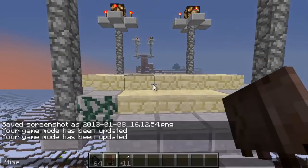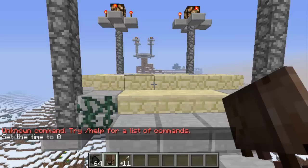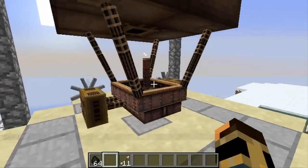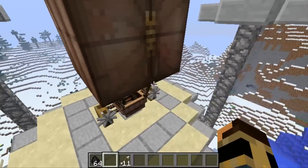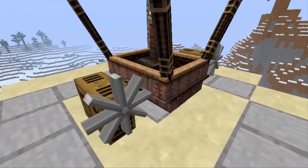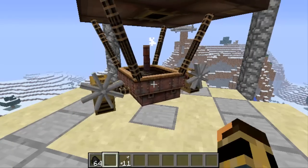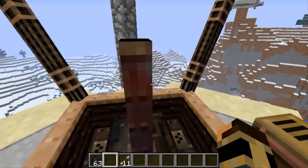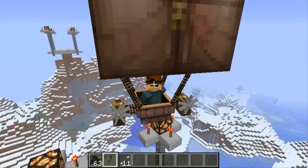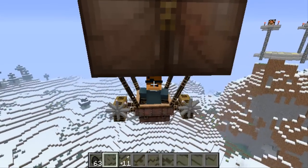Let me switch to daytime really quick. All right, now I'm just going to place it here and look at it — it's already amazing. You can see the smoke coming out of it like a torch or a furnace. The texture is really amazing, it's like having a texture pack for this. You can see the engines rotate and steam coming out of the furnace. The controls are: Space to go up, go to F5 mode, W to go forward, S to go back, A to go left, and D to go right.